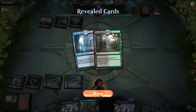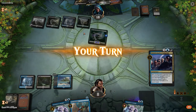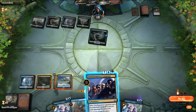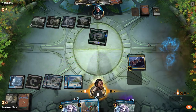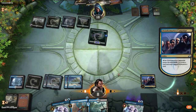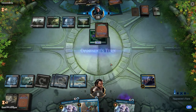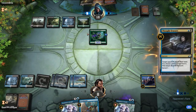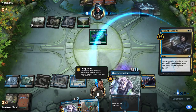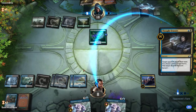Opponent is good on land drops now and is going to Thought Erasure us next turn. Let's get Campaign going. Here I'm going to let them Thought Erasure us — they'll take the Chemister's Insight, and then we'll just ditch the Pteramander. I don't want to draw off this because then they get to take our draw.